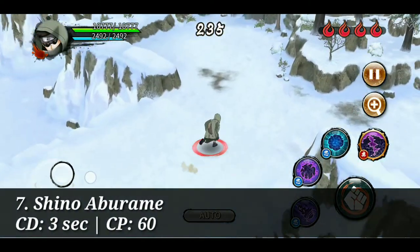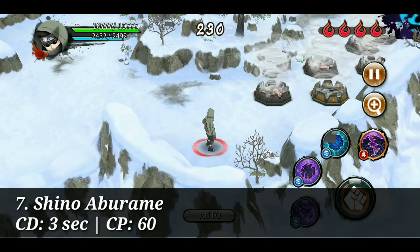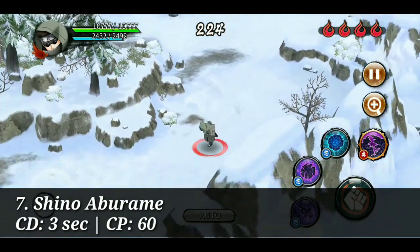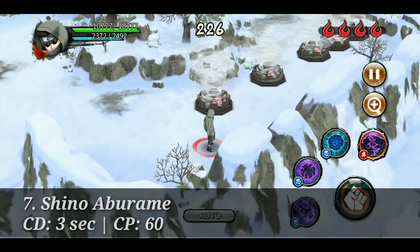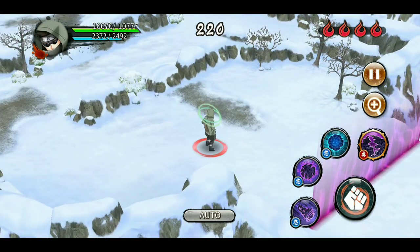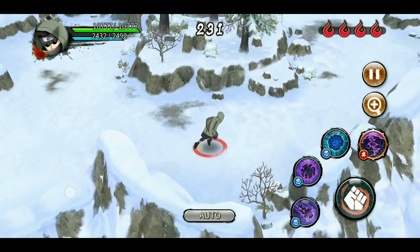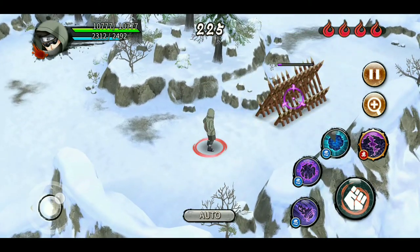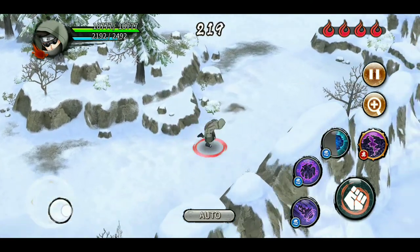At number seven we have Shino. His trap clearing jutsu is better than Oji Naruto's because it covers a two-square line forward instead of one, and it covers the full room like Oji Naruto. Sometimes if the angle is really bad you can miss one or two traps, but it's really better than Oji Naruto due to those two lines. However, he faces the same problem — his trap clearing bugs get stuck in beer traps as well as walls, so his trap clearing is still not perfect.